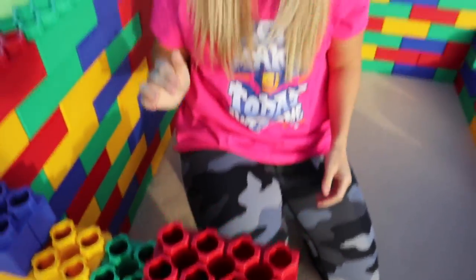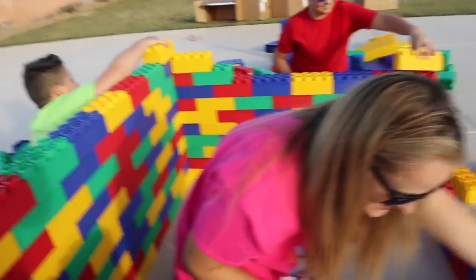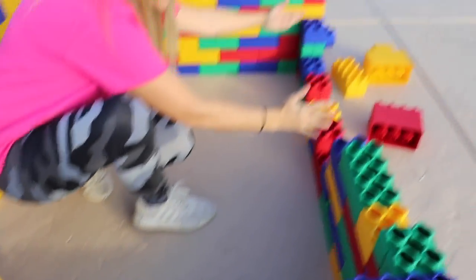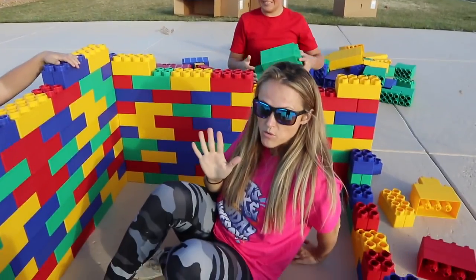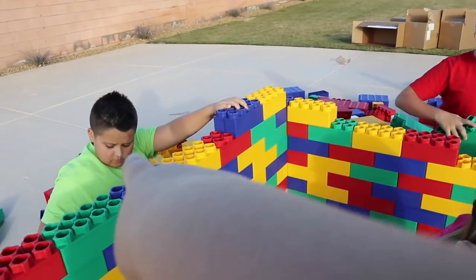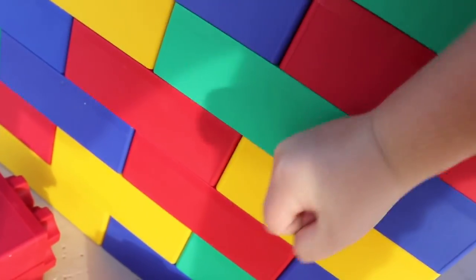Do you think this is looking good? I think it's gonna be awesome! I'm so excited to see if this works! So this right here is gonna be a door, and we're gonna do a door right here, and then we're gonna do a window either on this wall or on this wall. I think we should do it on the back wall! And also, guys, this wall is really hard — it's not budging at all! It's crazy, right?